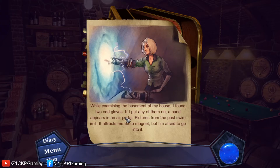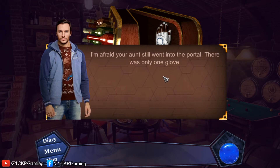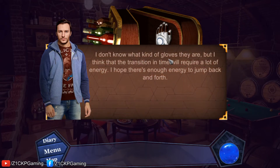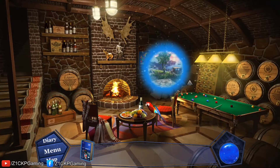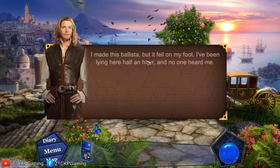While examining the basement, I found two odd gloves. If I put any of them on, a hand appears in an air portal — pictures from the past swim in it. It attracts me like a magnet but I'm afraid to go in. Mike's aunt went into the portal with only one glove; apparently it opens a time portal and she went into the past. The second glove means I can go in after her and try to prevent the accident. The transition in time will require a lot of energy. There's a trapped officer who needs help — a baluster fell on his foot.